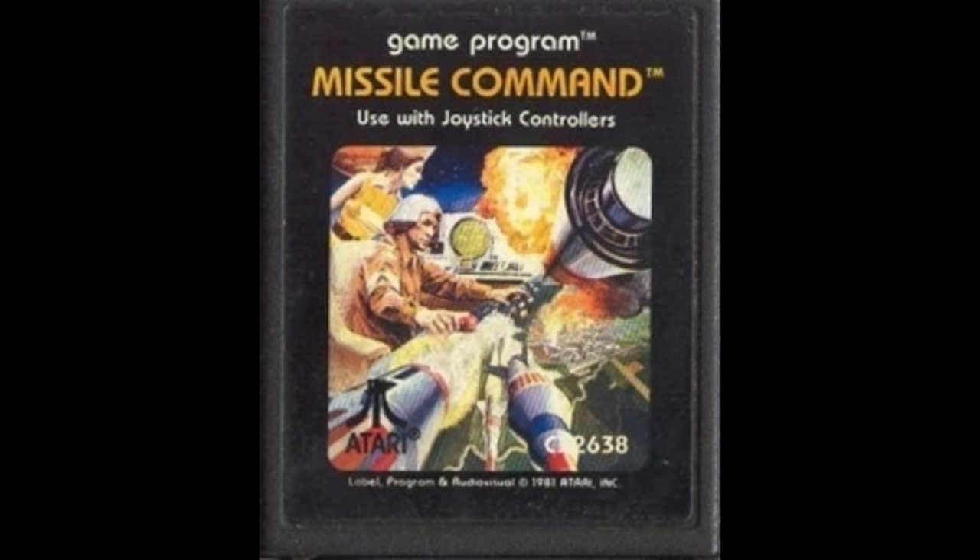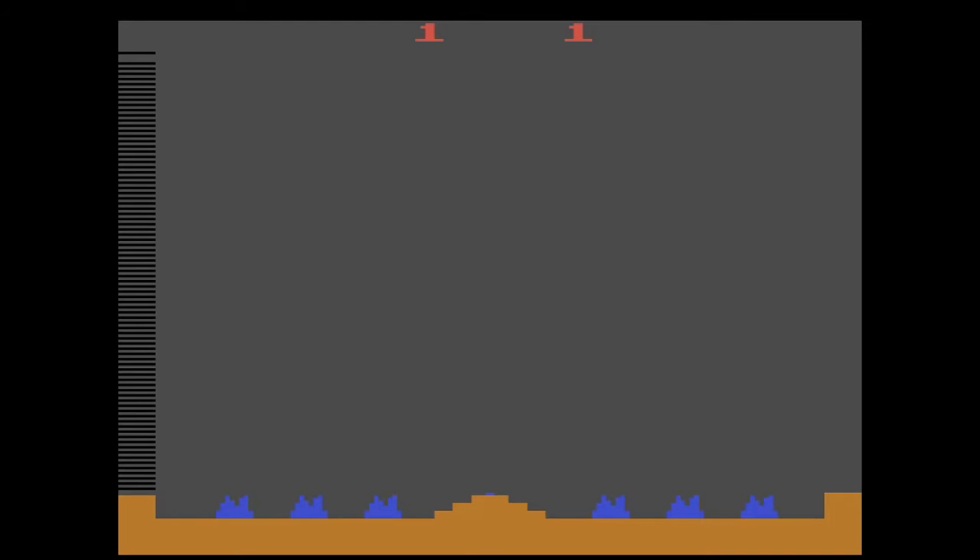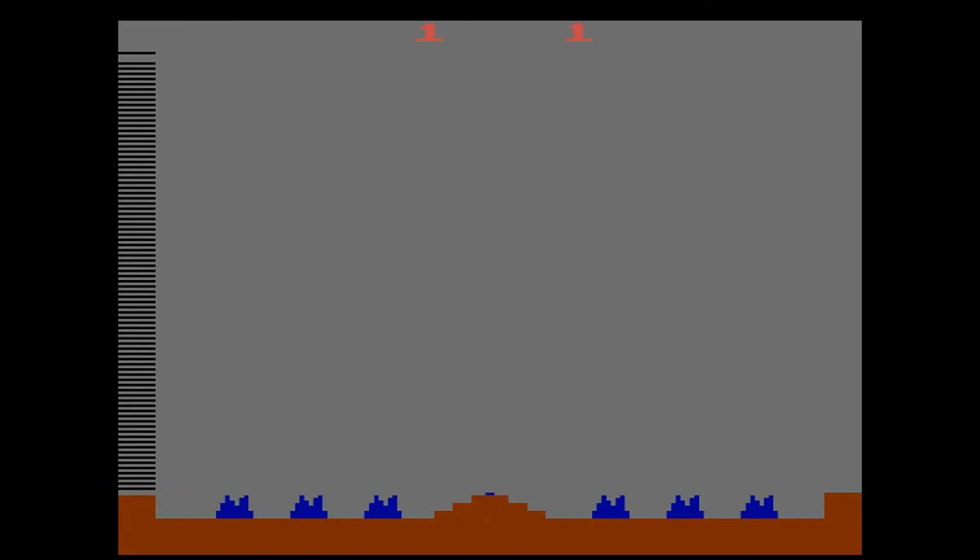That little thing falling down was a smart bomb. So without any further ado, let's look at Missile Command. Basically what you're looking at now are your six cities at the bottom and your missile command center in the center. The enemies will throw missiles from the top and you will use your crosshair to target the missiles and shoot them down.